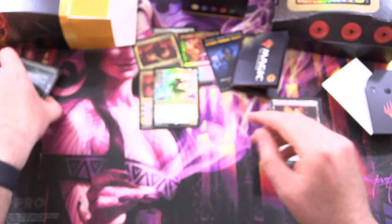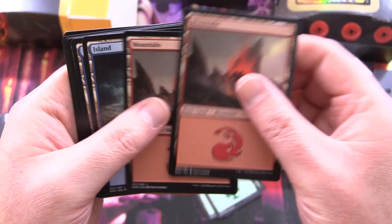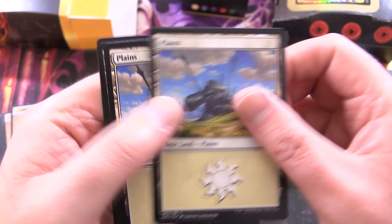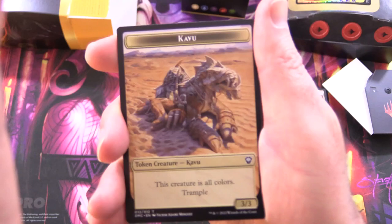I just noticed something — we have not seen a Sol Ring. What is up with that? Wizards — well done. One of the first commander decks I've done without a Sol Ring. It's a bit of a joke at this point — it's an auto include. So we've got basic forests — three of those, two mountains, two islands, two plains, and two swamps. This deck is stuffed full of every land you can imagine.